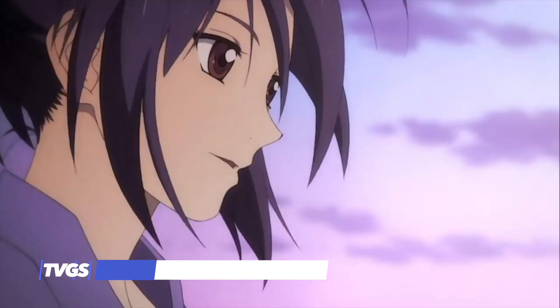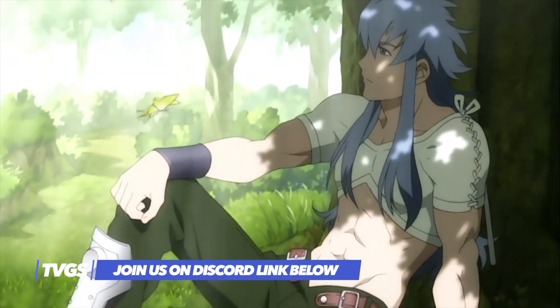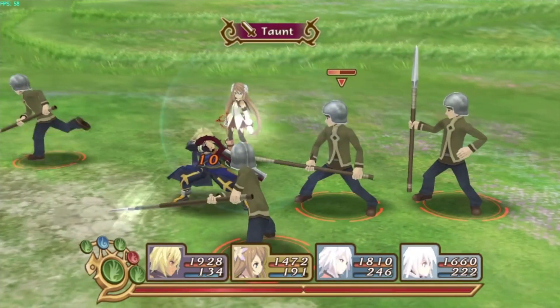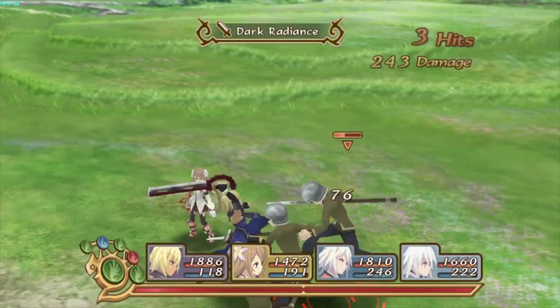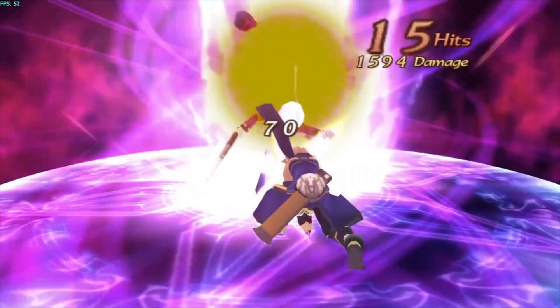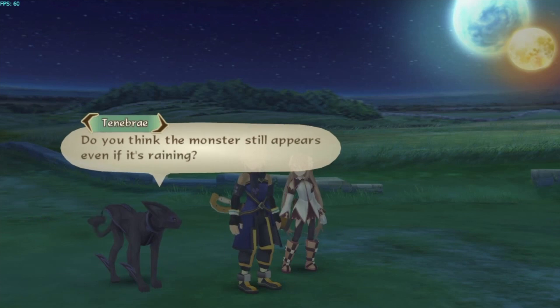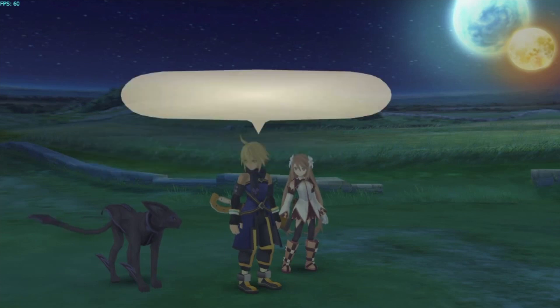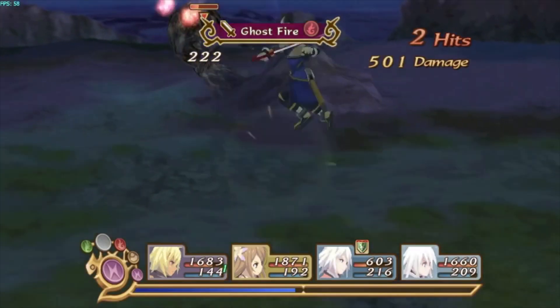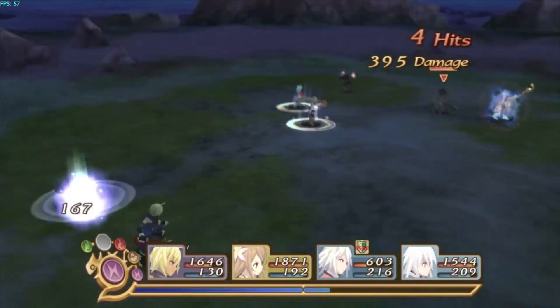Dawn of the New World is a direct sequel to Tales of Symphonia on the Nintendo GameCube, and picks up two years after the events of the original game. The story starts with our new protagonist Emile, as his hometown is attacked, which unfortunately results in him losing his parents. The atrocity was carried out by Lloyd, the main hero of the previous game, which prompts Emile to set out on an adventure to ultimately find answers. Gameplay wise, the experience takes advantage of the Wii Remote and Nunchuck, which play an integral part in figuring out the many puzzles that are thrown at you.